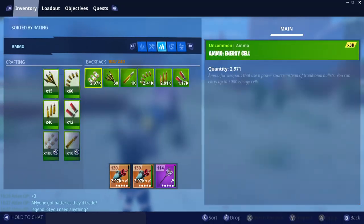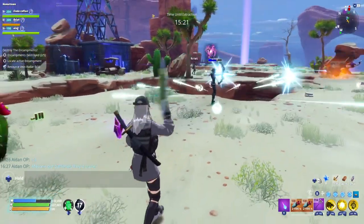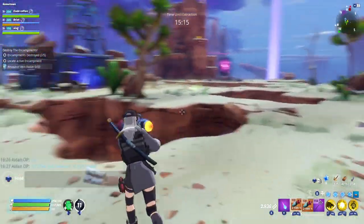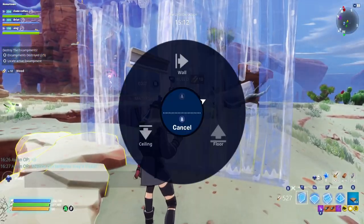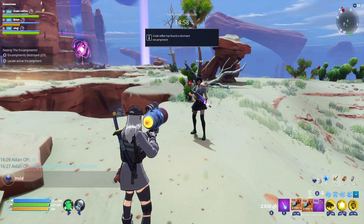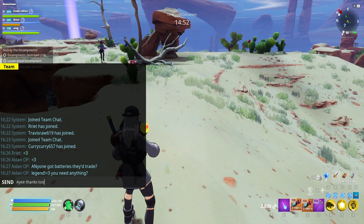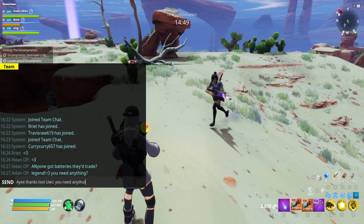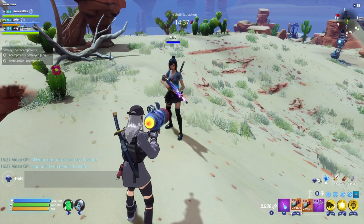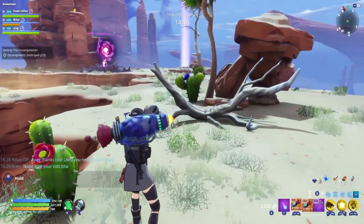Yeah, get rid of that. You want some sunbeam bro? I've got you, let me give you some sunbeam. There we go — take that, you barbarian. I'm a trading kind of guy, I'm a barterer. Oh, sell ammo — you legend! Thanks to uwu, do you need anything? I'm making trades with my friends — this is how trading should be done in Save the World, not little boxes with people trying to take guns.